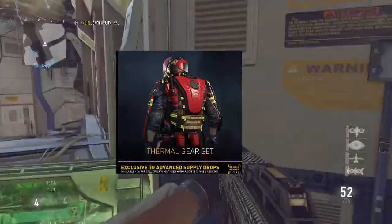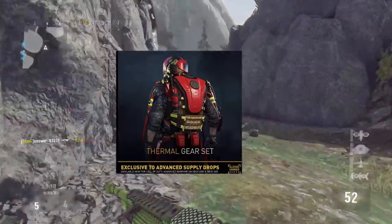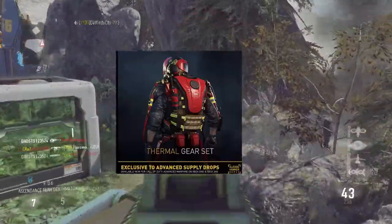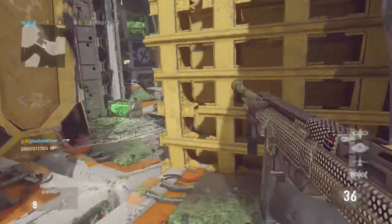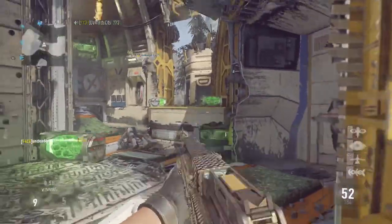The first exosuit is called the Thermal exosuit, which kind of has a lot of red in it and it sort of looks like the Bloodshed gear you earn, but it's only timed gear. This is now available in Advanced Supply Drops — all of these exosuits and helmets and gear I'm showing you guys are now in Advanced Supply Drops.